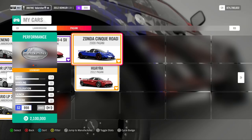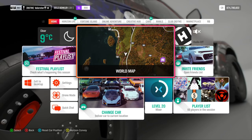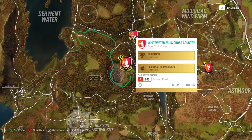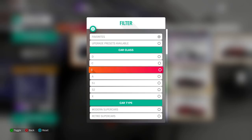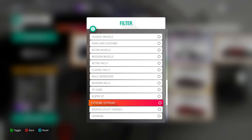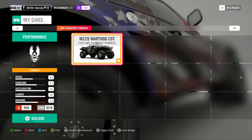Next, we need an extreme off-road A class car for a seasonal event. Filtering by A class favorites and then extreme off-road, I used the Warthog for that. I actually have two designs for it — the tune and design have been shared a while ago since we had to use it before. That's the car I used for this one.